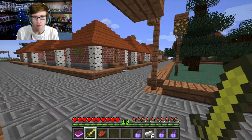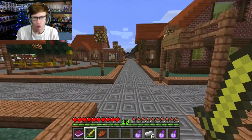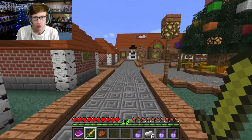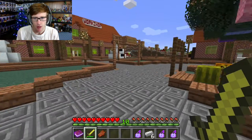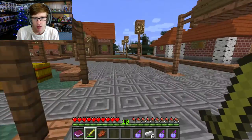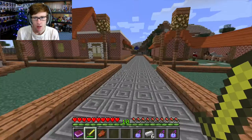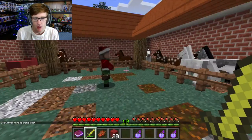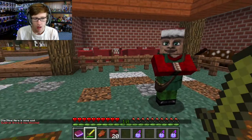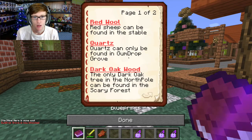Okay, so now we have to go back to the stables, which are somewhere. Santa's workshop — and then the stables. Where are the stables? Stables are over there. Goodness gracious. Here is some wool — gumdrop grove is now unlocked! Quartz. Gumdrop grove, okay. Done.